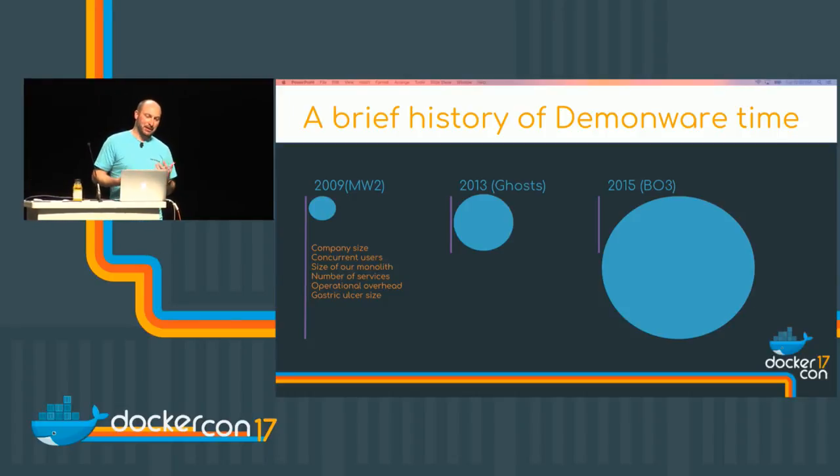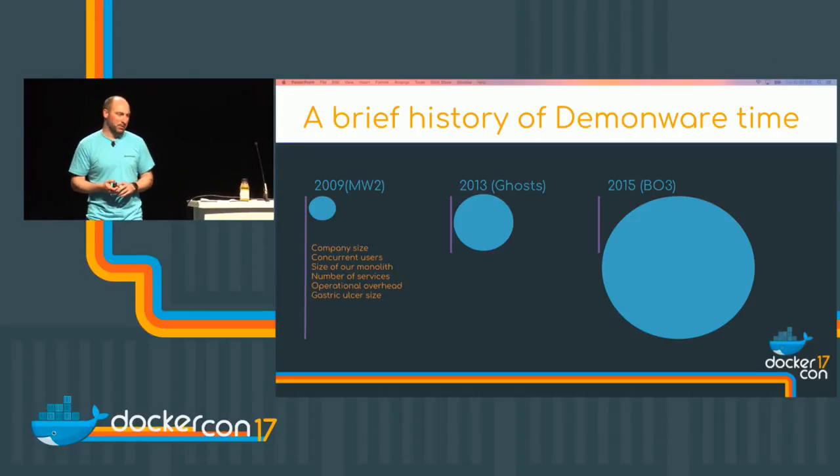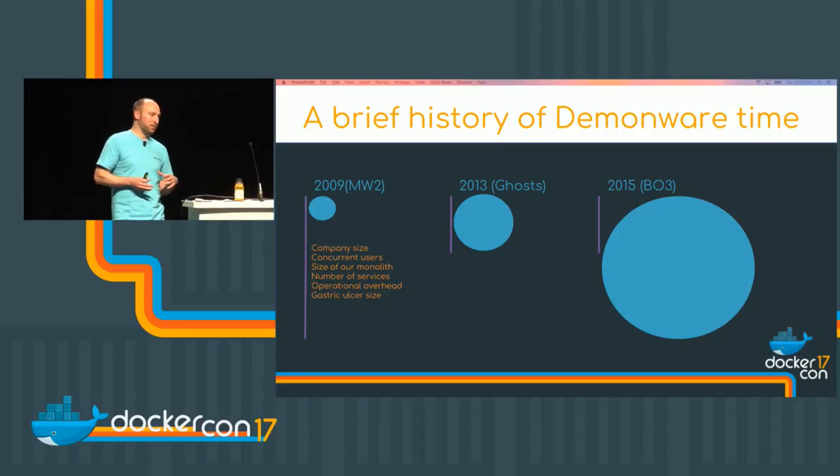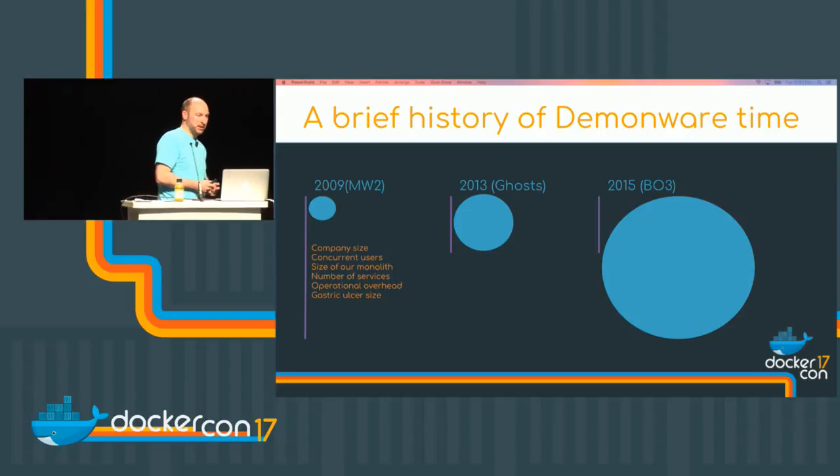Basically, as the number of services increases and as people leave, we need to make sure those services are well maintained and well documented — that we can cope with supporting 100 services over a 10-year period. The operational overhead was massive. It used to take a team of ops folks to build out a production cluster for Call of Duty or any of the large titles. It was very specialist knowledge, not really documented, quite ad hoc. If something broke, you'd typically have to phone up one or two people at three in the morning. There wasn't that knowledge sharing across the company, which was a real pain point as we grew.